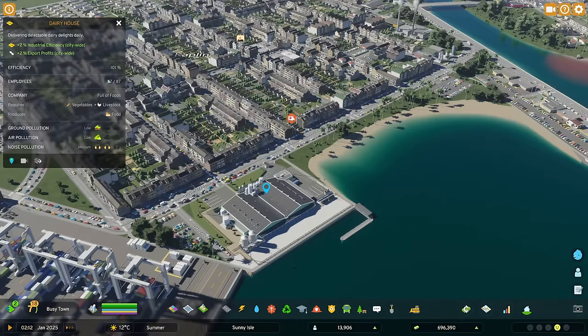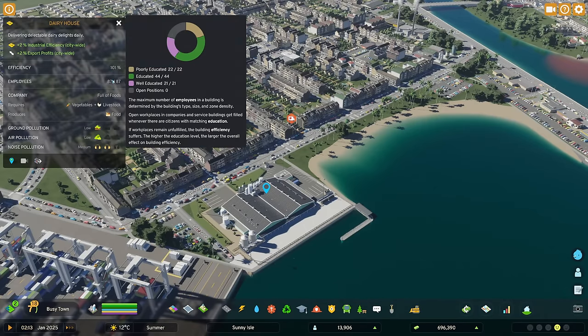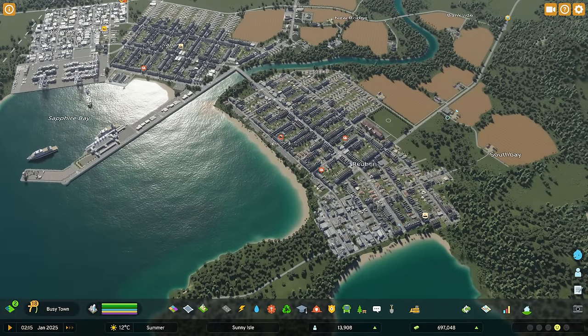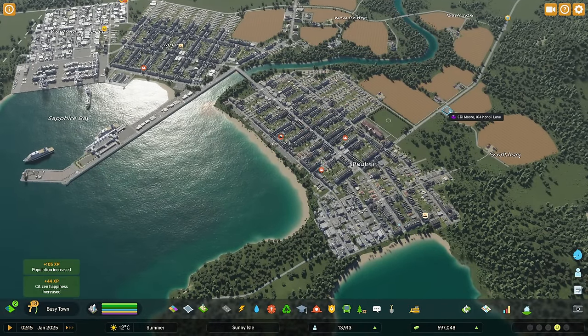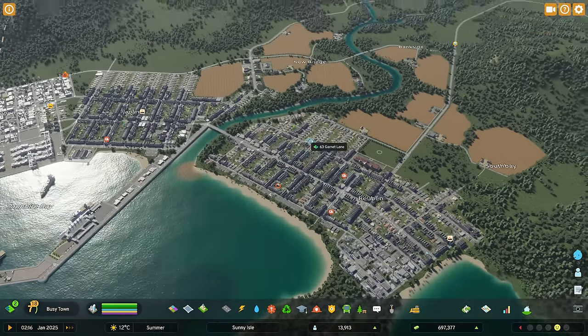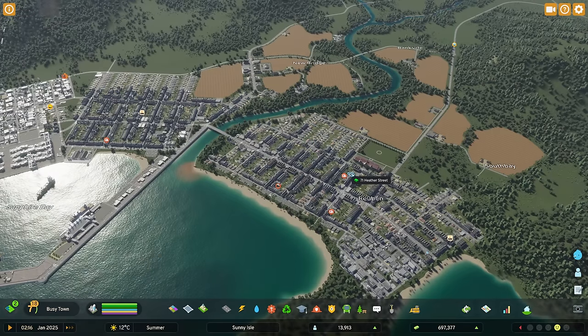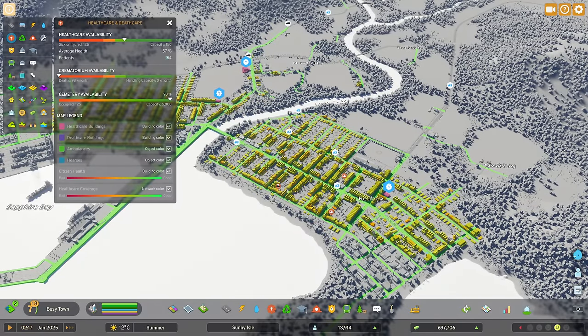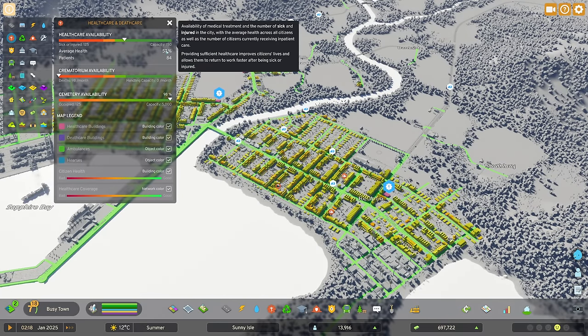Our medical issue seems to have sorted itself out — whether it was that industrial unit close to the water pump or the city congestion, either way we're looking a lot healthier. Citizen health has gone up from 51% to a healthy 57%, and we've got capacity for 150 with 25 beds still available.